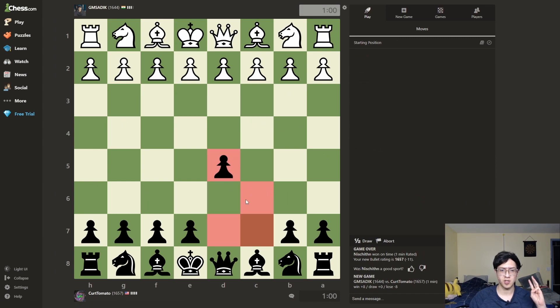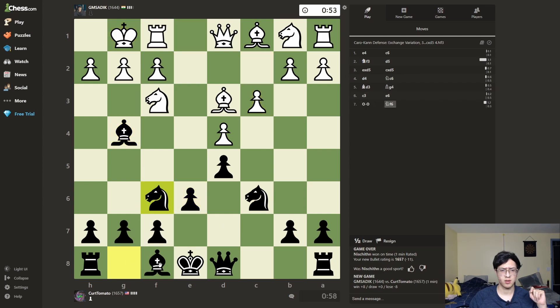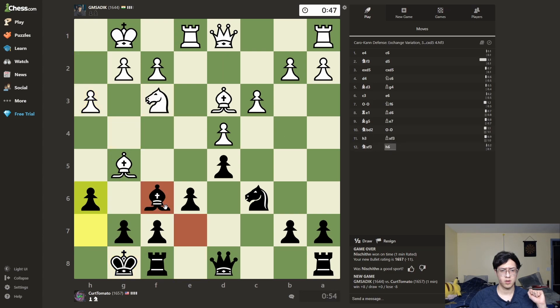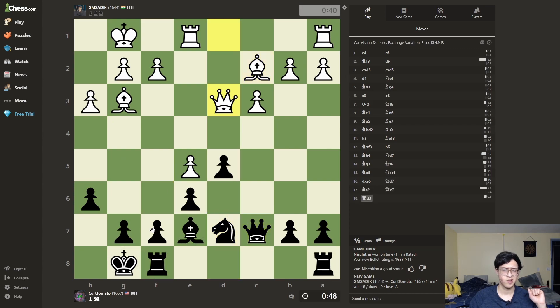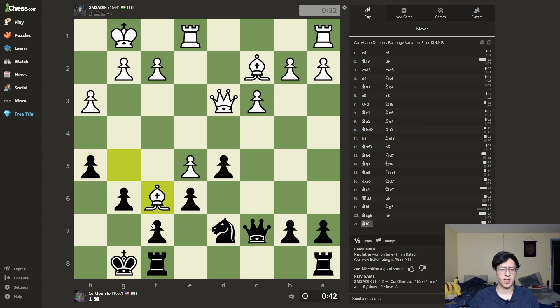I said three games — Caro-Kann always. Exchange variation, most popular, best by test. Come on try me — I can come back. This one needs defense. Actually that's fine, I'll get rid of the defender here. Oh my god, I did not do that on purpose. I misplayed it so bad — oh my god. Can I still win? Maybe.